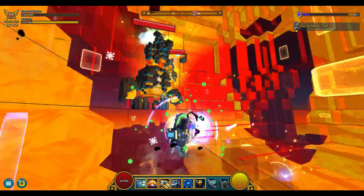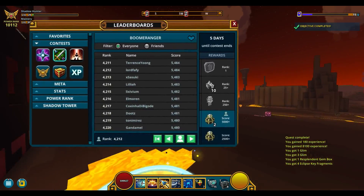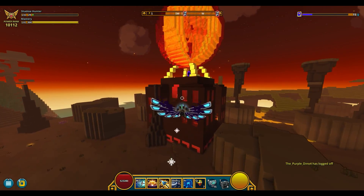Class contests have their last 2 rewards given based off a Power Rank score. Previously you had to fight for those rewards, but now if you have at least 5,000 Power Rank on one of those classes, you will get rewarded.